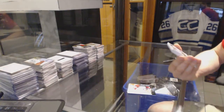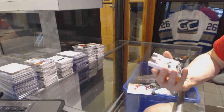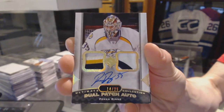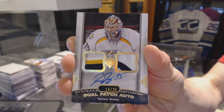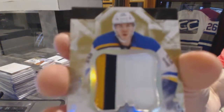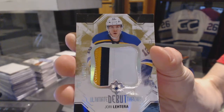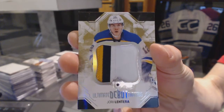We've got a 1314 Dual Patch and Autograph, number 1425, Pekka Rinne. And a Three-color Debut Threads Patch, number 100 of 100 for the St. Louis Blues, Yori Letera.